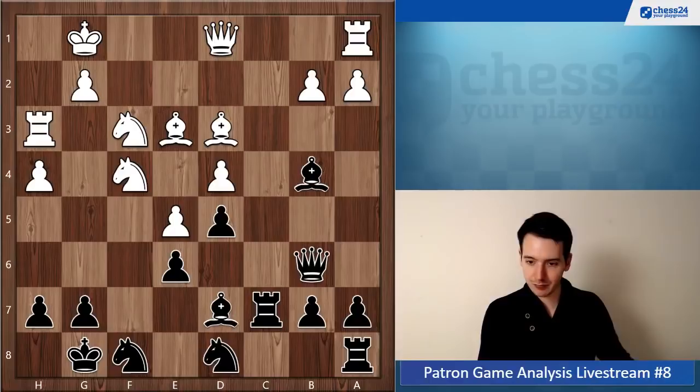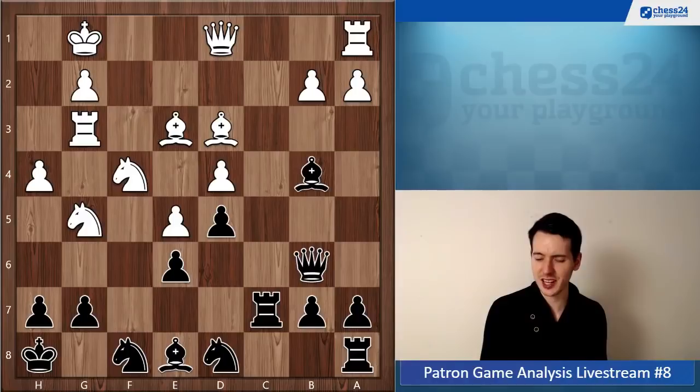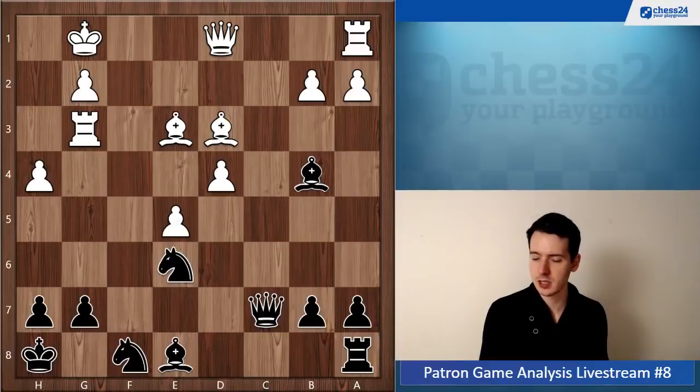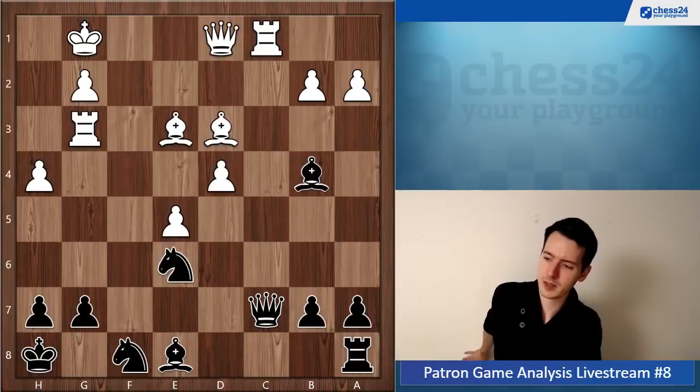Knight d8, knight g5. For white it's so easy to play - just attacking. Rook g3, king h8. Now your opponent decided to do a little sacrifice, which works but I'm not sure if it was necessary. We're not looking at your opponent, we're looking at you. And here you had to play bishop c6.